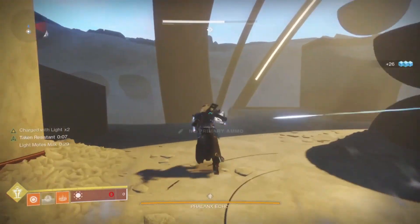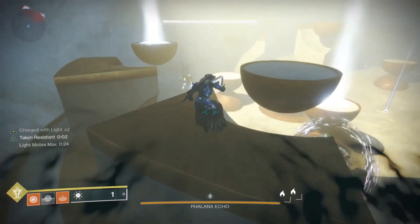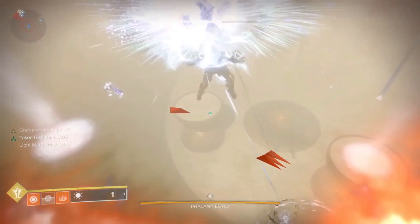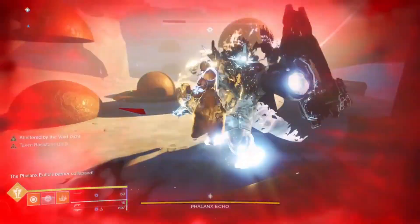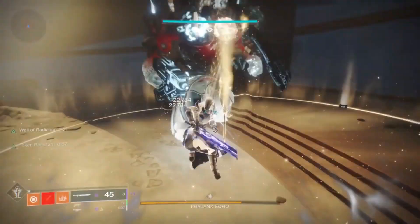Kill two more knights from the light to get light motes, jump up top, cleanse both plates again, and that will start the damage phase. Now you just run to the boss, drop your Well of Radiance, and then use Falling Guillotine and sword through his health.